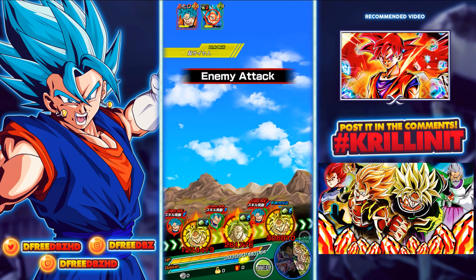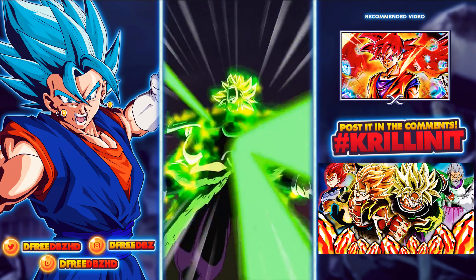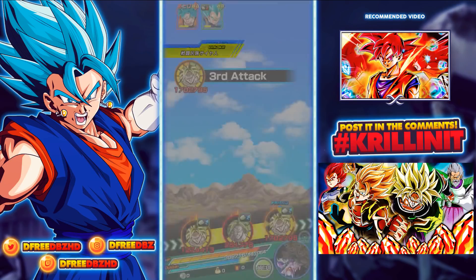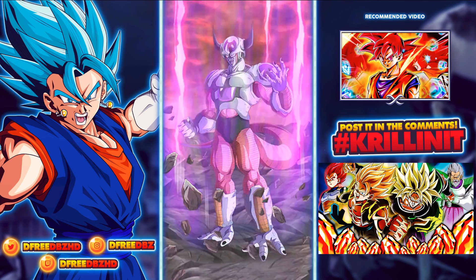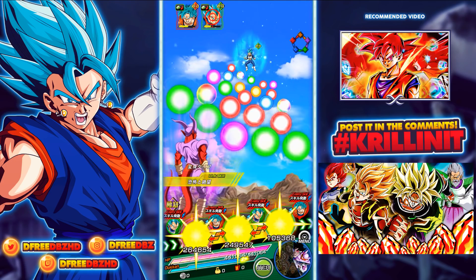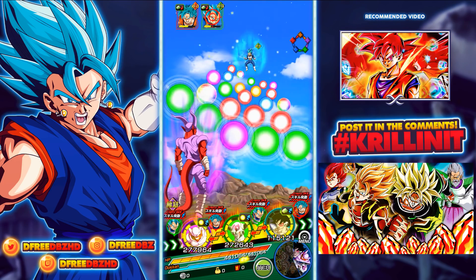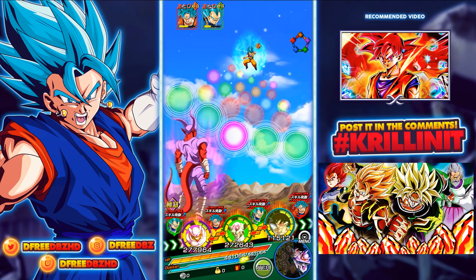Look at STR Broly out here with no defense — he had the items though. Second form Frieza — we've been clearing so fast I don't think Frieza's even transformed yet. Oh, we can get a Dokkan attack with Broly! Next turn we're gonna get Broly's transformation — finally, because it's after four turns. Oh my goodness, we've been clearing so fast.